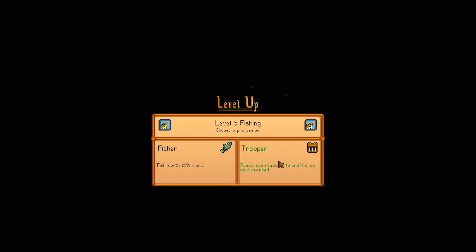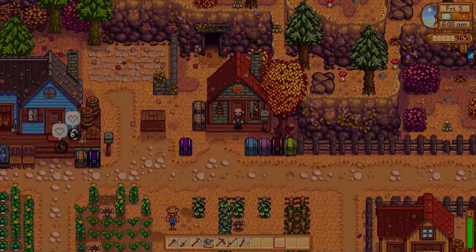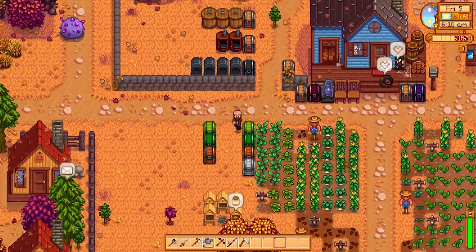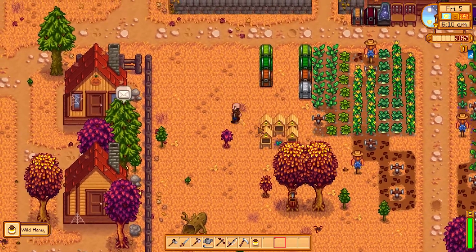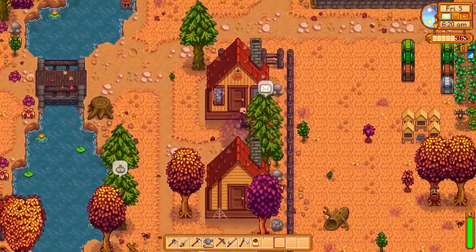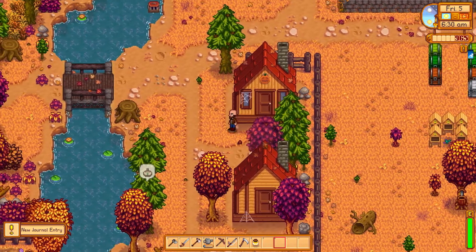I got level five fishing! For 25 more from fish or trapper — I think we looked at the tech tree though and trapper ends up really good later on. So I'll go trapper. Yeah, it's passive income. The crab pots cost less, and at the very end you get the upgrade for no bait — completely passive. How that works in multiplayer I have no idea.